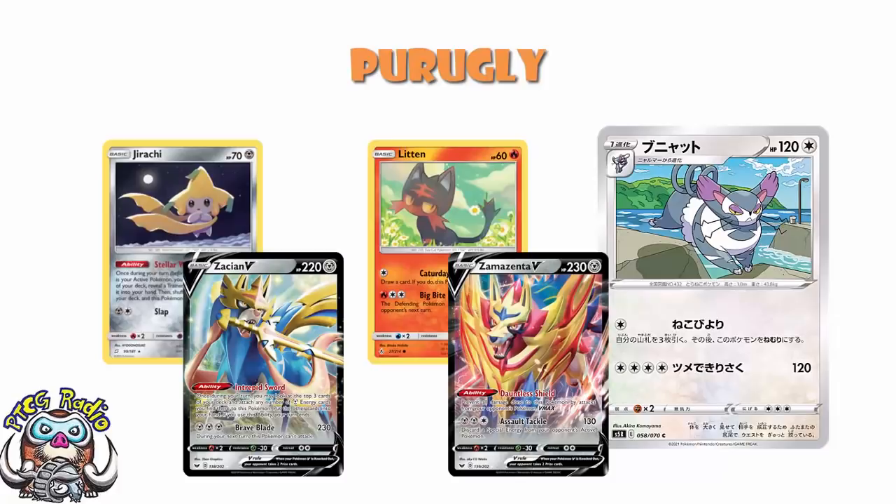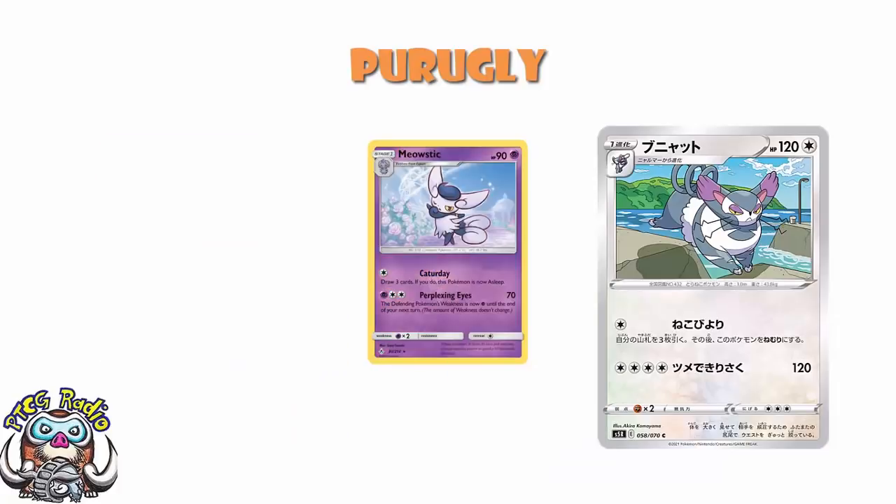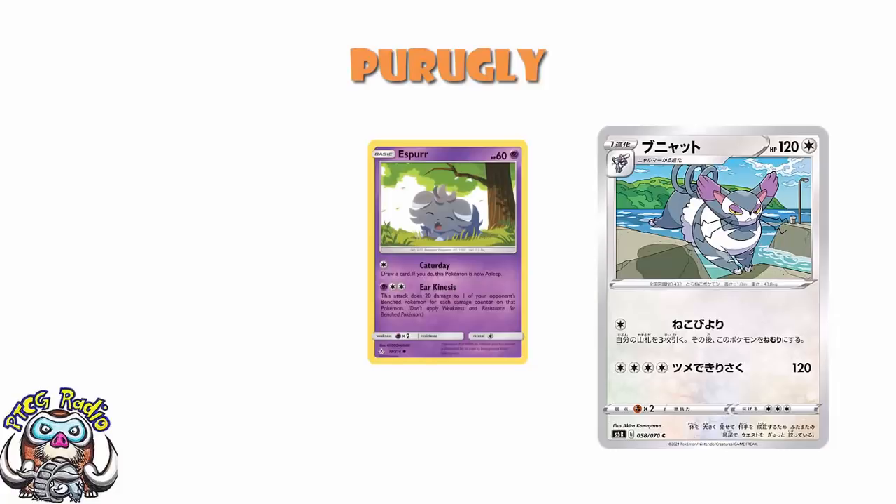We've got Meowstic that does 70 damage but makes the defending Pokemon's weakness Sky Field until the end of your next turn — though they can switch out to stop that. That essentially lets you do 210 over two turns, which is still not something I'm hugely excited about. Honestly, the best one among them has been Espeon, because you do 20 damage to one of your opponent's bench Pokemon for each damage counter on them, essentially trebling the damage on them. So you hit them for 120 with Purugly, and maybe that's 360 total. Maybe you hit with Purugly and then finish them off using Espeon.